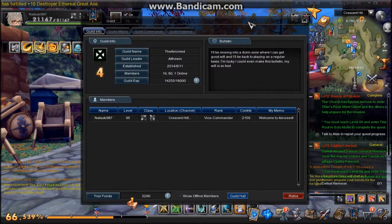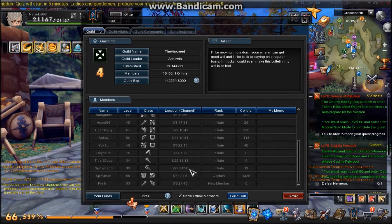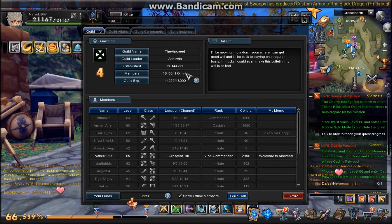Here we have Guild — this is my guild. Here's your guild level. Level four gets you a guild hall. It shows who's all online — right now I'm the only one online. You can see everyone in the guild with their name, level, main and secondary class, location, and if not online it'll show the date and time they were last logged on, their ranking, guild contribution which you get by doing bulletin board quests, and their memo. We have 16 members and are able to have 80. Guild XP — once we reach this much we get to level 5.